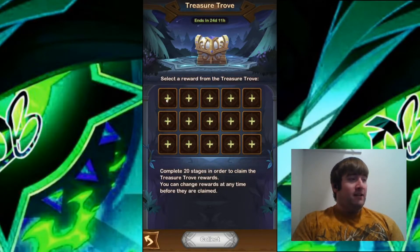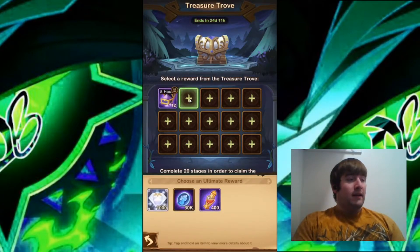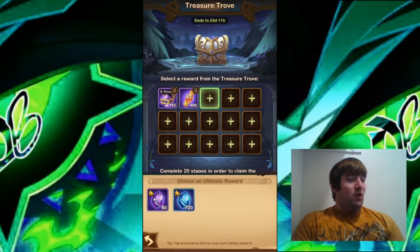Starting with the first slot, you get your basic resources. I'm going to go for the Essence — I always need Essence from here. The second one I'm going for the Twisted Essence, because Twisted Essence are pretty rare to get. And for the third one, I'm going for the 60 Elite Soul Stones. The 720 Rare Soul Stones sounds nice, but with the 60 Elite Soul Stones, you have a chance at getting Celestial or Hypogean Heroes, so that's the main reason I choose that one.